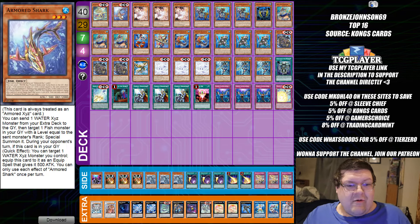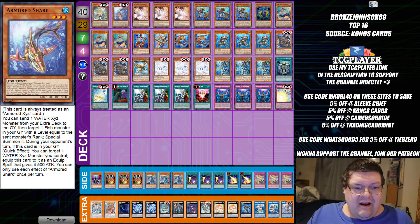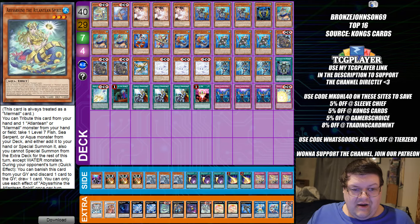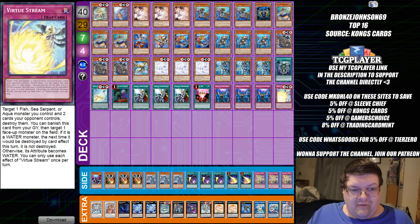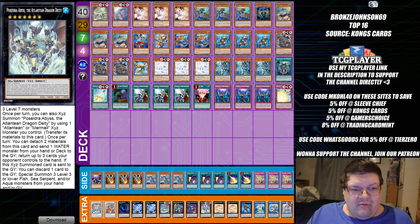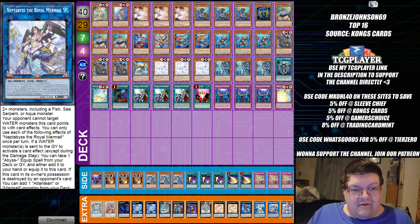We have Mermail — we're actually playing the Armored Shark in here, with the 3-1-1 and one of the Virtue Stream. Then, of course, you just build in the one Leviture and the one copy of Poseidon Abyss in our new Link 3. The fact that this deck was able to make top 16, I think, is one of the coolest accomplishments out of this event.